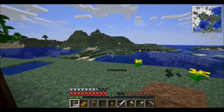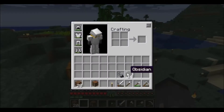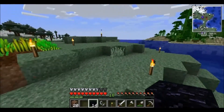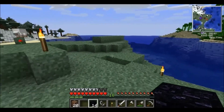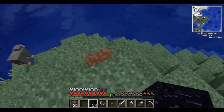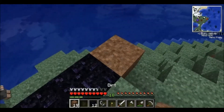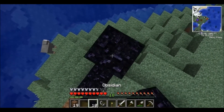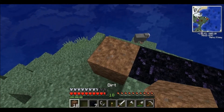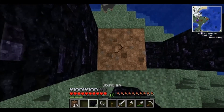Note: when making a portal to the Nether, you want to give yourself lots of room away from your house — the portal makes a lot of noise that can be very annoying. This spot on the edge of the island is as good as any. I'll show you the pattern here. One, two, three — be careful with obsidian because it takes a long time to mine, so place it in the right direction.